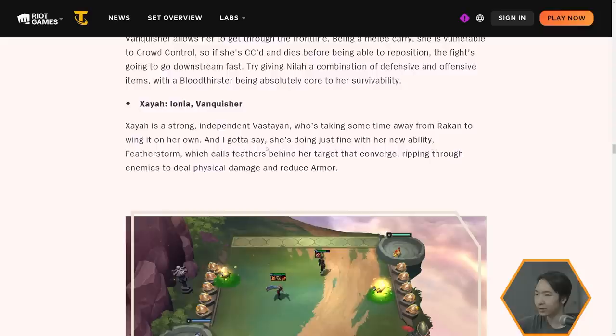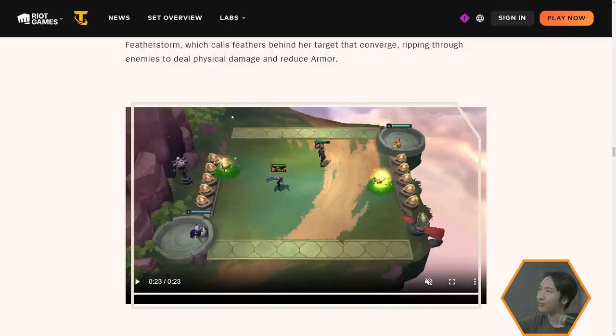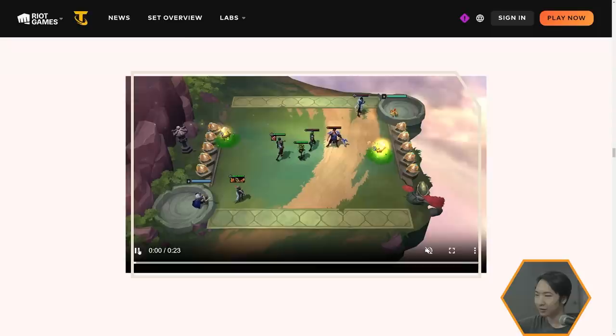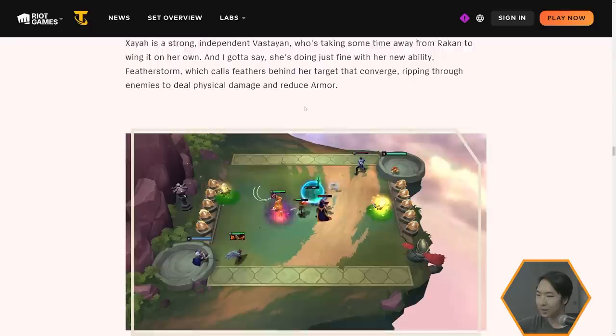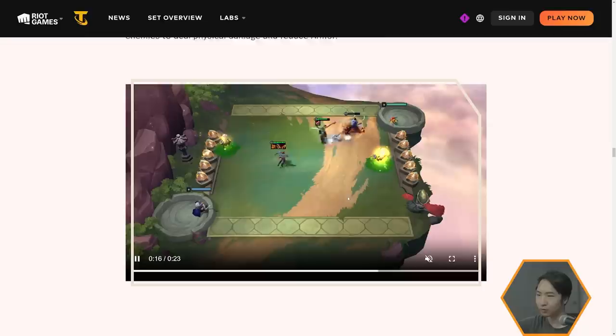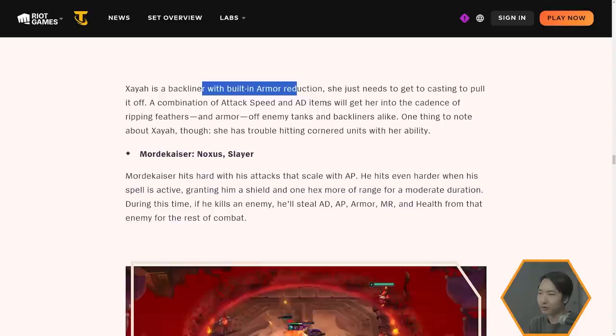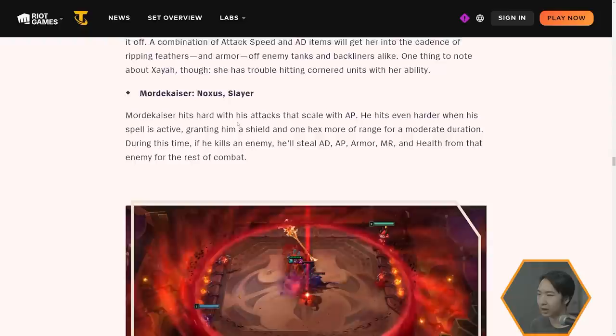Since Nyla is a melee carry, she's vulnerable to crowd control — Edge of Night or QSS might be useful. Try to give Nyla a combination of defensive and offensive items, with Bloodthirster being core to her survivability. Zaya is an Ionia and Vanquisher. She's described as a strong independent Bastion taking some time away from Rakan. She throws out her feathers which then converge behind her target, ripping through enemies to deal physical damage and reducing armor. A combo of AD and attack speed items will be good on her.